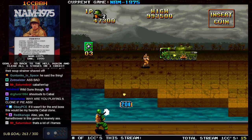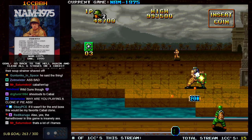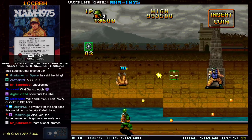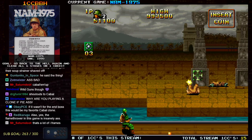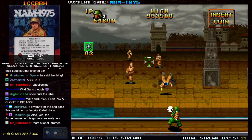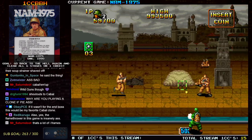And hope to god there's not a bullet waiting for you when you come out of it, because it's always one hit and you're dead in this game. There are some extends though — you get extra lives at 100,000 and 200,000, and there's a one-up on the final stage you can pick up, giving you a total of six lives to work with.